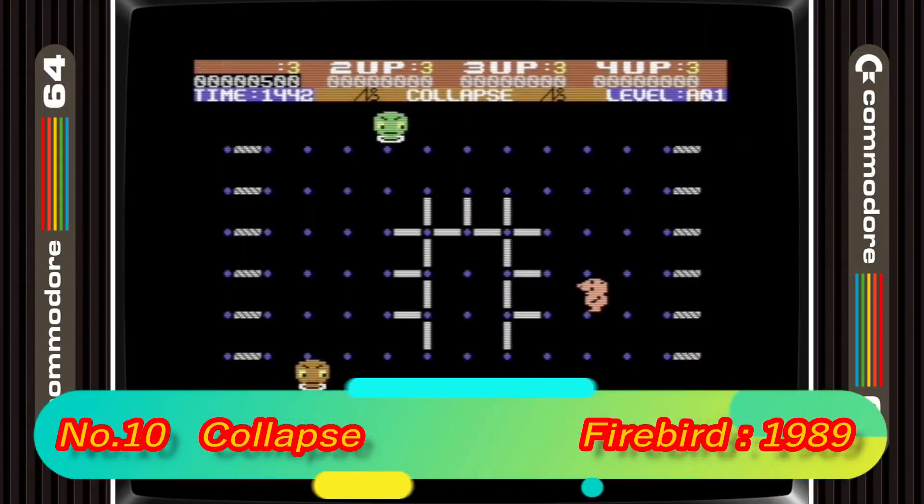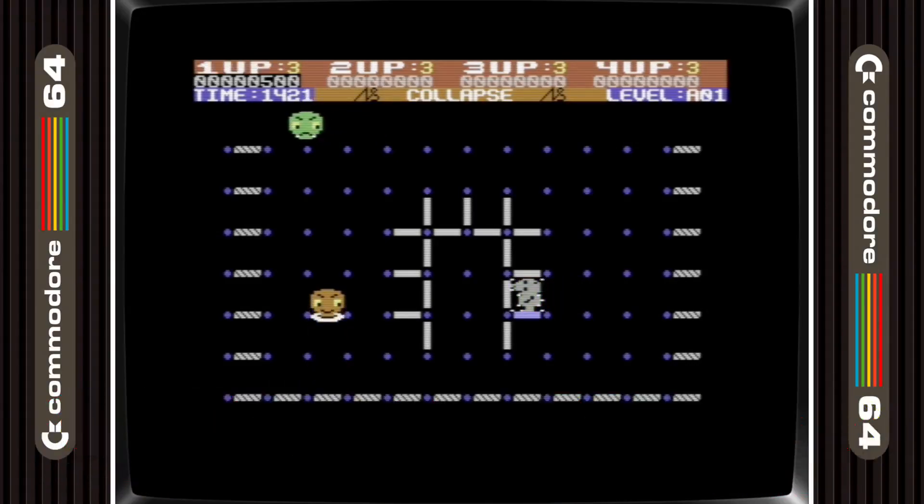In 10th place we have Collapse. At first glance this looks like a straightforward action puzzler, but it's much more in depth than that. The aim is not to complete the squares as it is in most games of this type, but actually to clear the platforms, or dominoes as they are called in this game. It's definitely one that requires a bit more thought than some puzzle games.